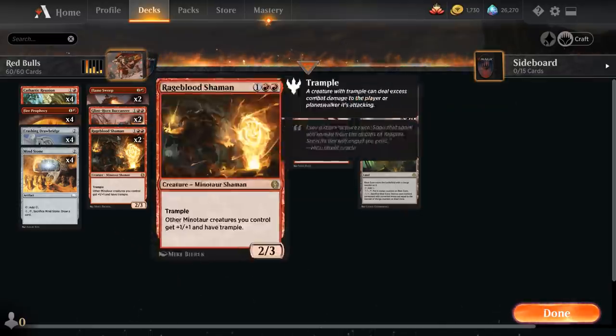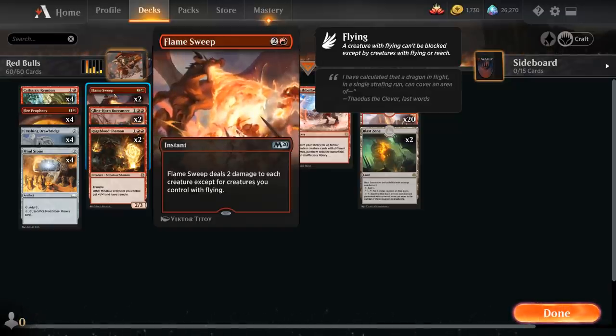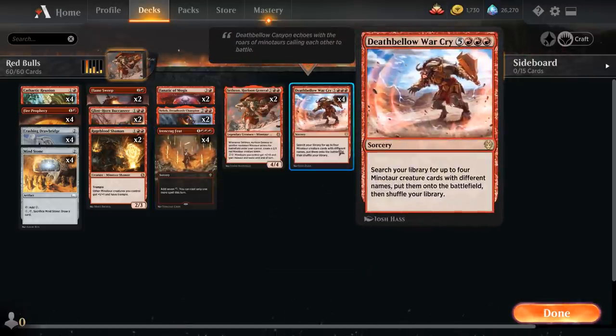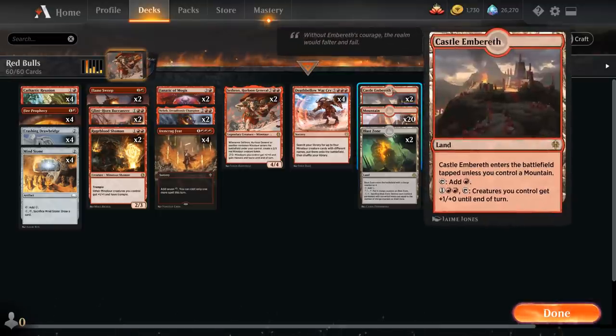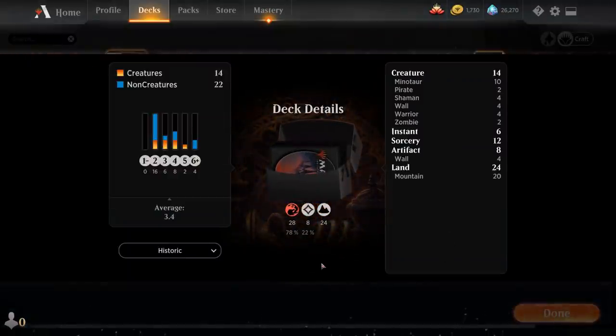The only card we haven't covered is Flamesweep, dealing 2 damage to each creature at instant speed — great against small creature decks like Goblins to buy time to assemble the combo. We've also got four copies of Ironcrag Feat and four copies of Deathbellow Warcry — the two-card combo of the deck. The mana base has 24 lands including 20 Mountains with the Minotaur Jumpstart theme, two copies of Castle Embereth to pump the team, and two copies of Blast Zone for interaction against aggressive decks.